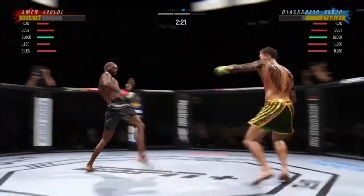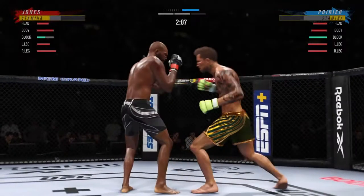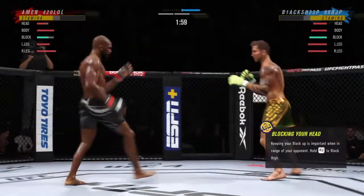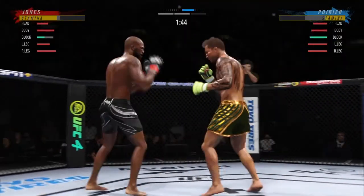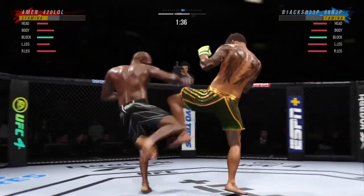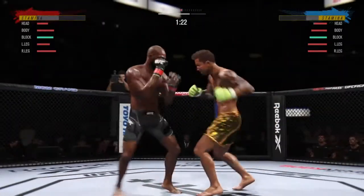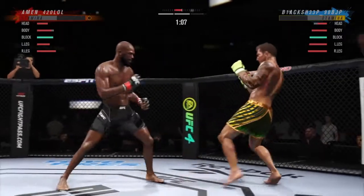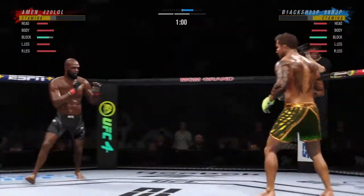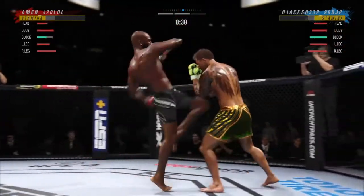He lands another strike to the body, really starting to connect on a lot of shots to the midsection. These will take their toll as this fight goes into the latter rounds. Look at him working, trying to shut the liver down. Defense doesn't necessarily win championships in MMA, but he's doing a nice job blocking these shots, not allowing his opponent to get any damage off. He was a little lackluster in round one, but you can't say the same in round two — he's really picked up the pace, uptick in the aggression and output, starting to find his range in the pocket.